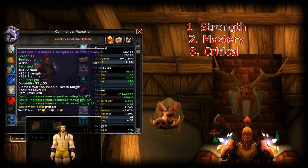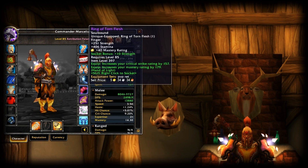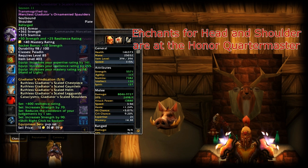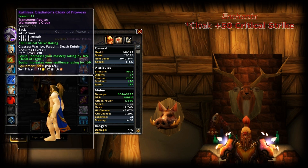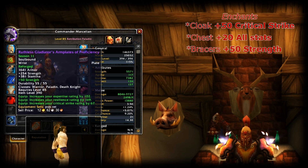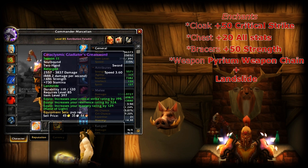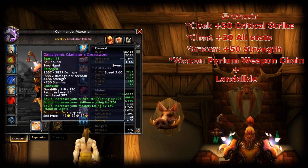A lot of strength, a lot of mastery. Going through the enchants: for your head and shoulders you can get enchants from the Honor Quartermaster, bought with Honor. For the cloak I have plus 50 critical strike, chest has plus 20 all stats, bracers have a plus 50 strength enchant. For my weapon I have Landslide, although I have another two-hander with Parium, and I have a macro to switch between them.